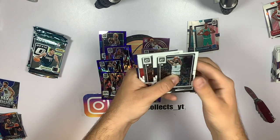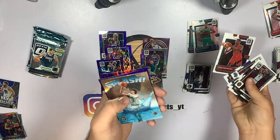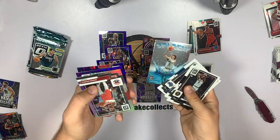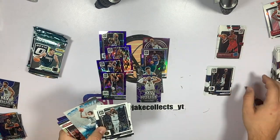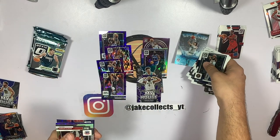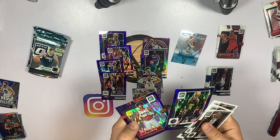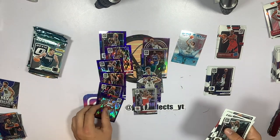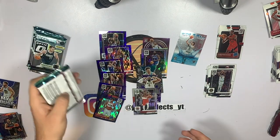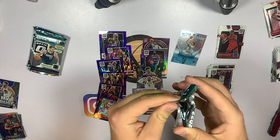Mega box has already won. Bruce Brown, Will Barton, Franz Wagner, Christian Koloko. We've got a splash of LaMelo Ball. Moving the regular inserts aside — a silver of Monte Morris, Mike Conley on the purple, and Shaedon Sharpe rookie on the purple shimmer. That's a good rookie to get, so we'll take that.